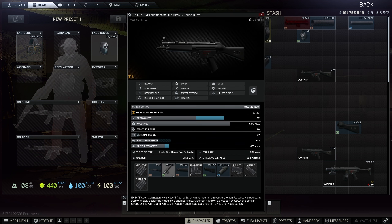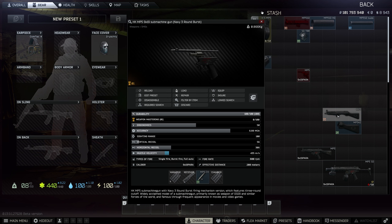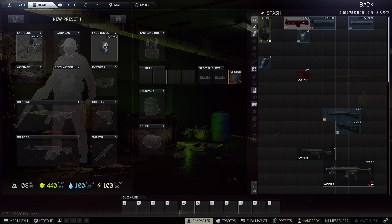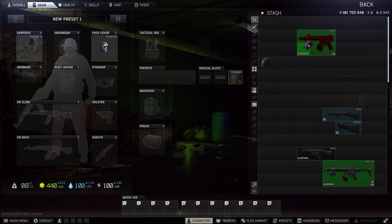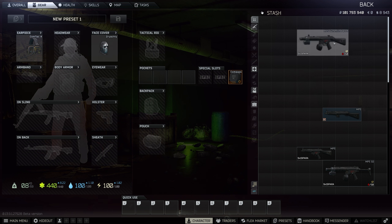Let's get on with the build. Double-click on it, drag off the MP5 upper, and drag on the MP5 SD. Put on the handguard, put on the suppressor, put on the magazine, put on the tri-rail mount, put on the torch, then put the stock on, and that is it - the build is complete.